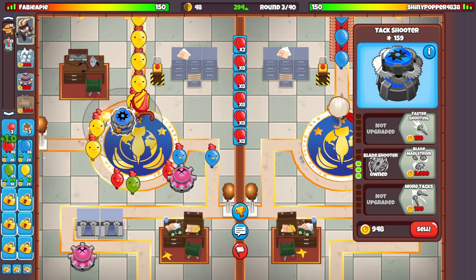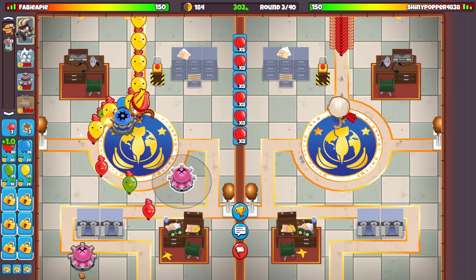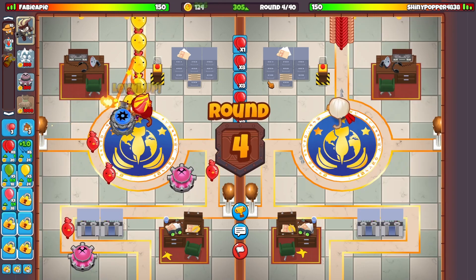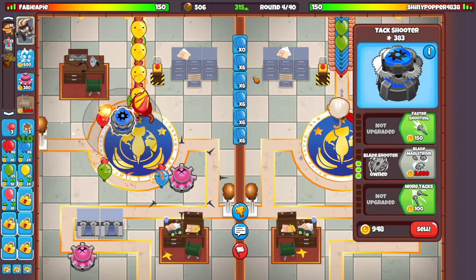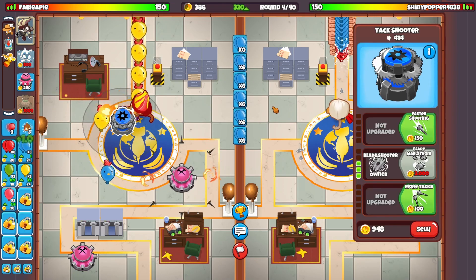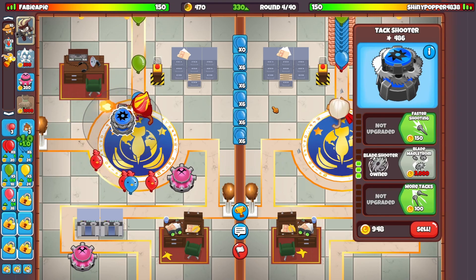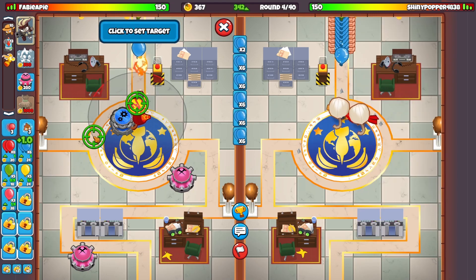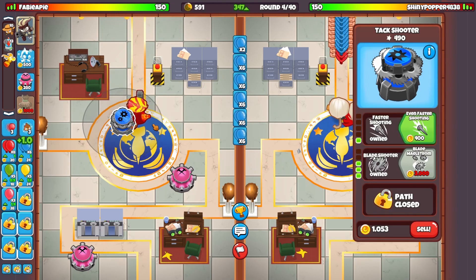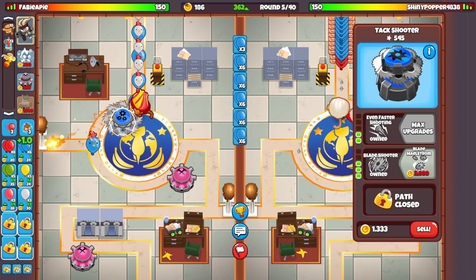You want to go for that blade shooter early on — blade shooter is really good at the start, as you can see it's doing a lot. If you want to learn ECO, go look on YouTube; there are many great YouTubers with videos on how ECO works. You can also just copy me. The way I'm ECOing right now won't work every single game, but for most games this will be fine.